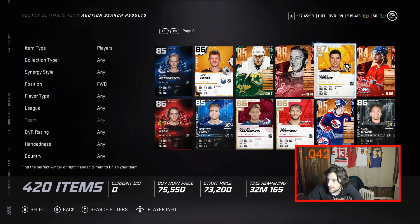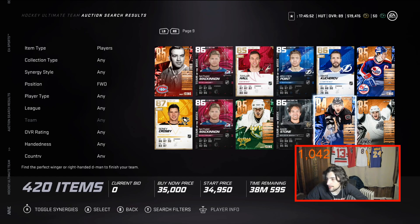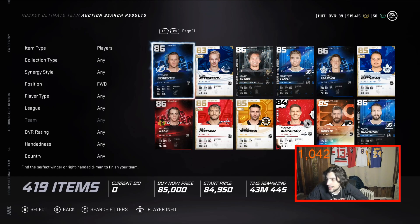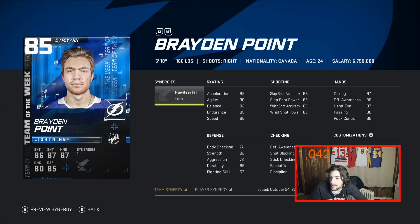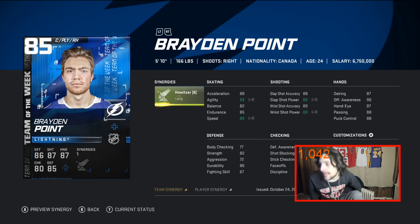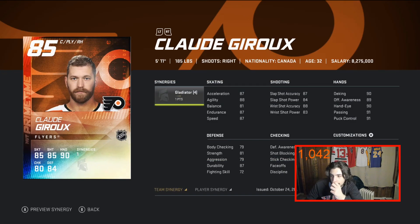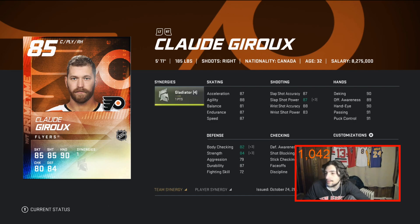There are a bunch of solid cards in this value range. I just don't like Crosby. Kucherov's pretty good but I'm not overwhelmingly impressed. McKinnon I like but not stunned. Brayden Point's Team of the Week is good though — he has Howitzer, 89 speed, 89 shot power, shots around 89. I'm a huge fan of Brayden Point in this game. 5'10", and his base card is solid too. Drew 85 overall is also good — Gladiator isn't an amazing synergy but he has 87 faceoffs, 87 speed, and Distributor. He's not too slow and I like Drew.